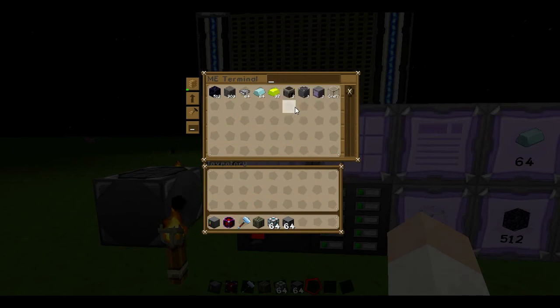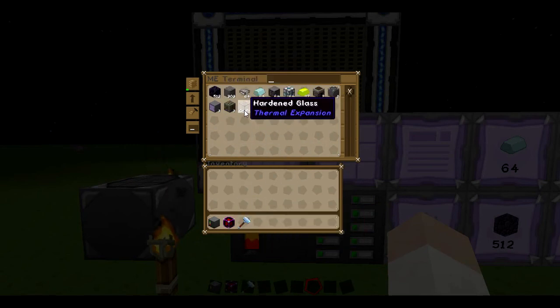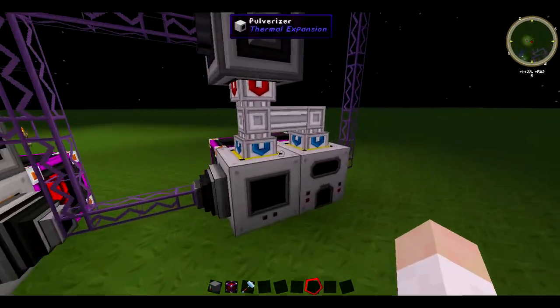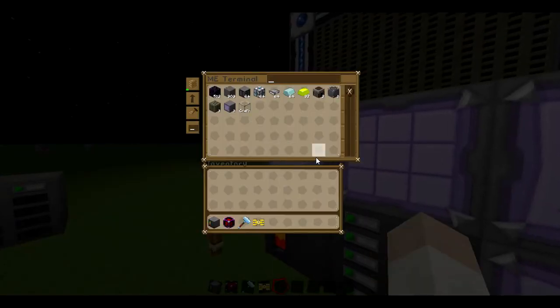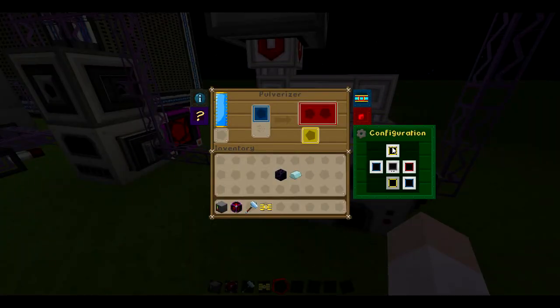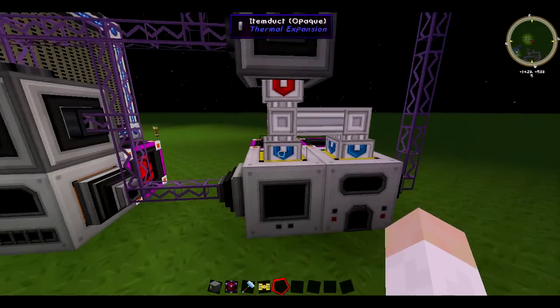Now say you want to craft something more complicated — something that requires machines. You've got hardened glass here for instance. To craft hardened glass you need crushed obsidian and lead, so we've got a pulverizer and an induction smelter. The pulverizer will send stuff to the induction smelter, and it will draw from there. I set the import bus to whitelist mode — blacklist means it rejects what's on the list and accepts everything else, but whitelist means it rejects everything except what's on the list. This bus is on powered extract mode as well.